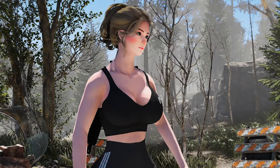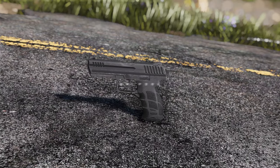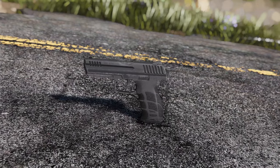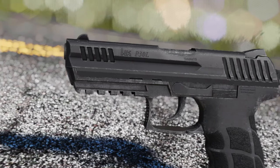Are you looking for a new firearm to add to your Fallout 4 arsenal? Look no further than the HK P30L mod. This mod brings the iconic longslide version of the P30 pistol into the game, with high-quality models, textures, and custom animations and sounds.